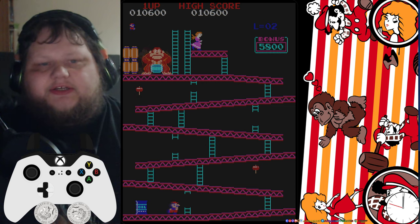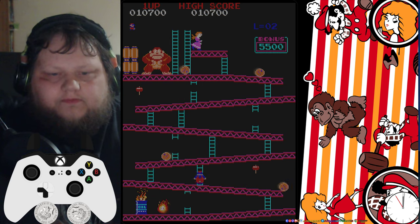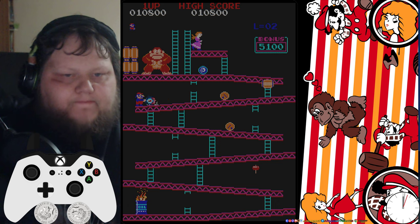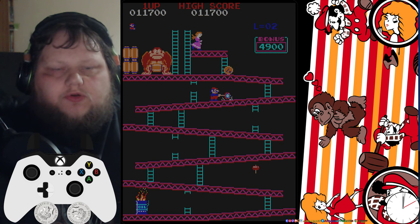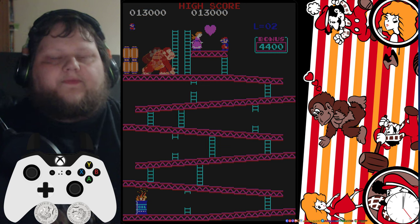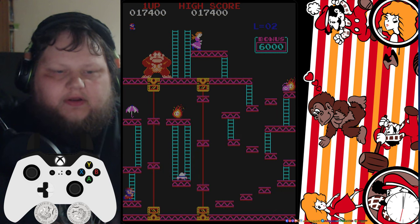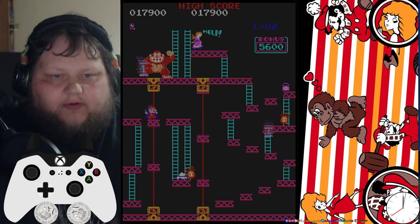Second loop, here we go — back to the girders. More enemies, faster barrels, more dangerous barrels — yeah, a whole lot of good times. I'm just going to gun it as fast as I can. I'm feeling good about this — I won't be for much longer but right now I feel good about it. Okay, so here we see a new level for the first time in this run — this is the spring level, and that's why I call it the spring level anyway.